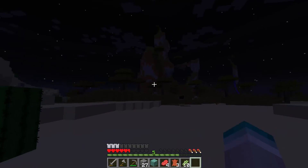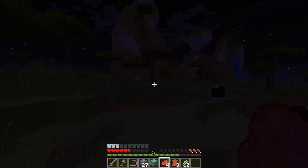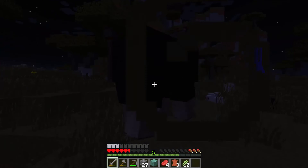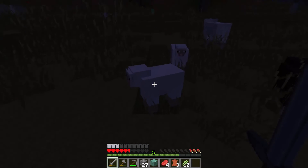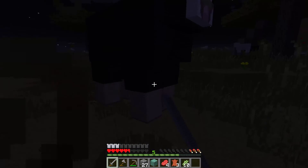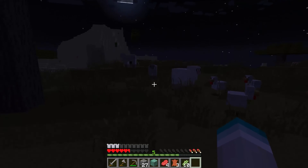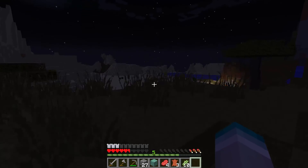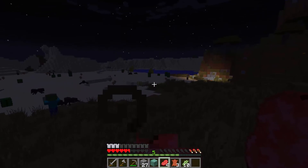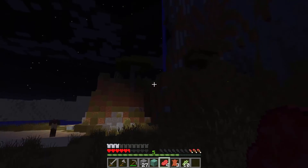I'm gonna head out into this acacia biome and see what we can find. Should we stay here or make our way back? Let's stay — I think we can find some good stuff here. I just need to remember to get my stuff from that chest. There is another cave, but I just wish we had torches. There's some lava. Wow, that's a big waterfall — do you see that up on the mountain? That's huge — I should climb that.